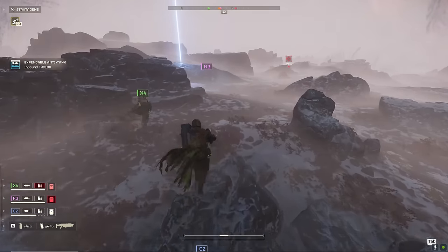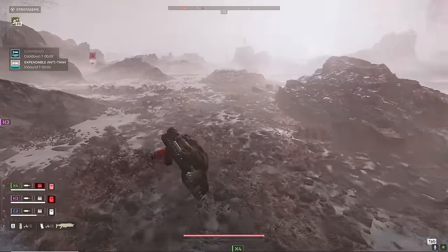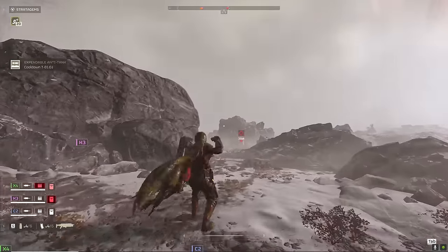Now that I've come up on the final primary objective, I'm going to put together everything I've been talking about — chunk out our EATs, throw out a resupply, get ready for a big fight. That also means finding a good piece of terrain. I see on my left this kind of incline — it is the perfect spot to fight bugs.